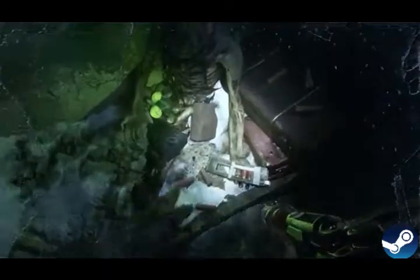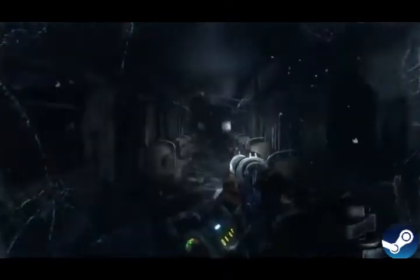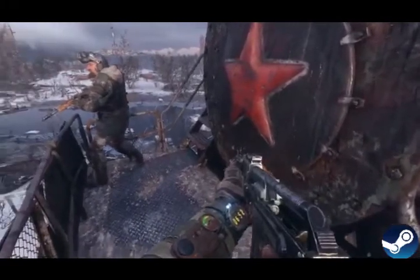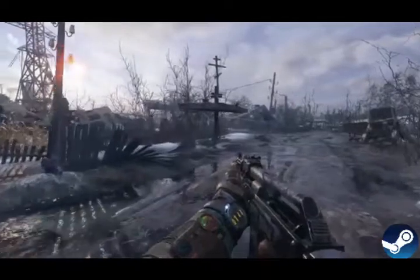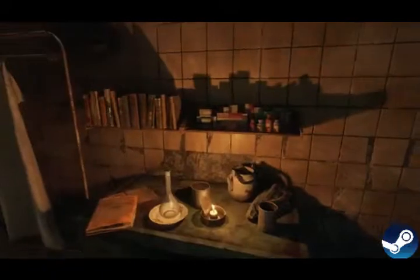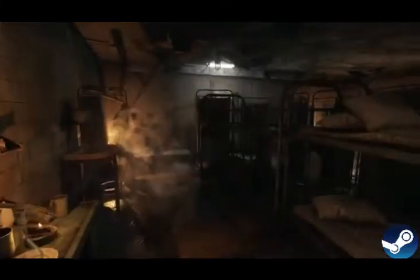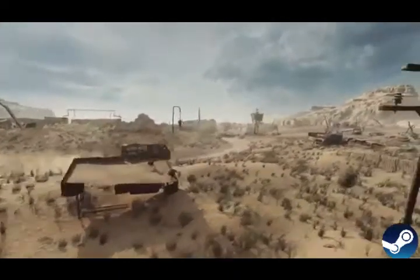At number eight, if we're talking about incredibly impressive detail: Metro Exodus. This is the best looking Metro game by far, but it also brings things outdoors into much larger environments. Despite opening up and embracing open-level design, the game doesn't lose its identity or detail — everything around you feels like a convincing, ravaged wasteland. The variety shows too: desert levels look great with cool sandstorm effects.